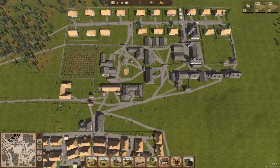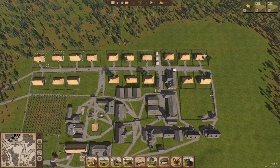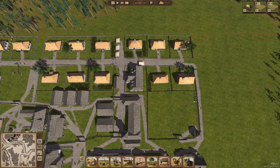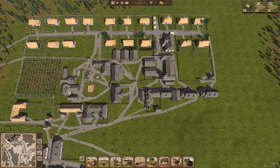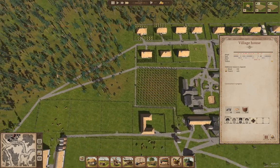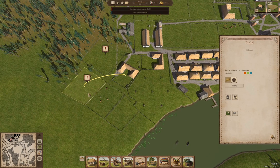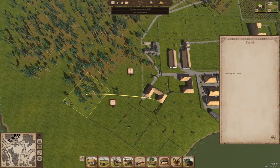Let's check in at the school, which is here. We have space at the school. We have space in the cemetery. And we have stuff being delivered over here. We have another field that is cleared, and we have about 20 trees here to clear.